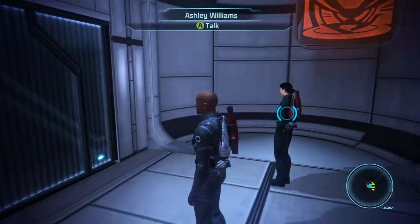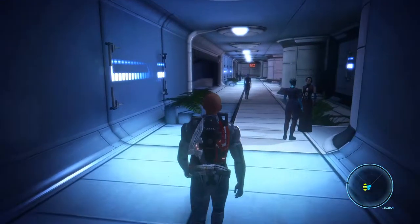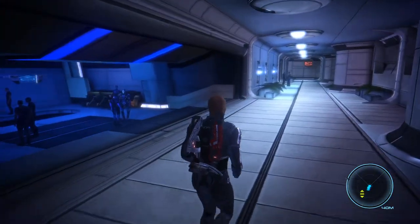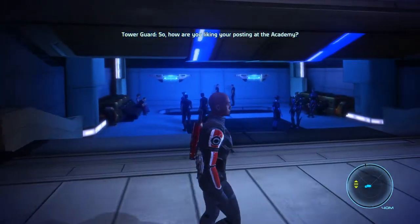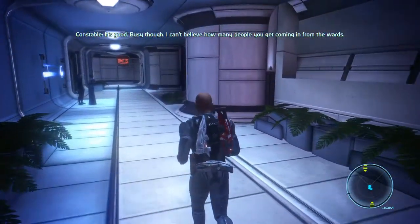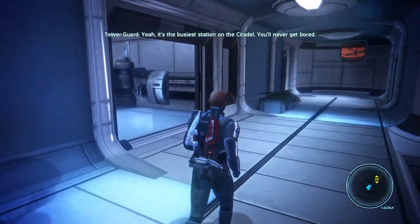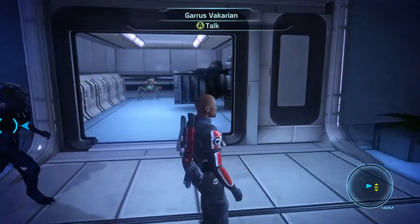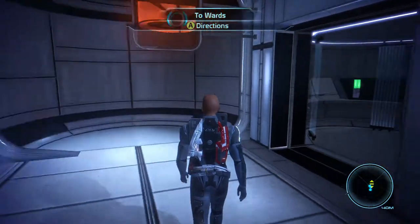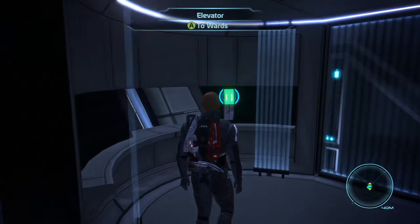C-Sec has got to be around here somewhere. This looks kind of familiar. Let's go down here. So, how are you liking your posting at the Academy? It's good, busy though. I can't believe how many people you get coming in from the Wards. Yeah, it's the busiest station on the Citadel. Keepers all over the place. Alright, come on - to the Wards. Where is the elevator to C-Sec?